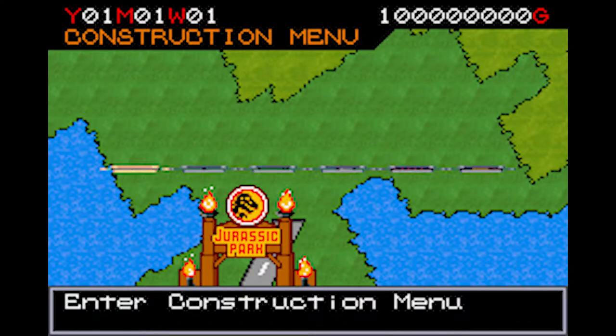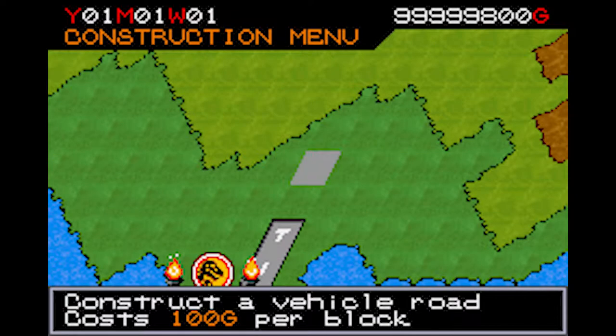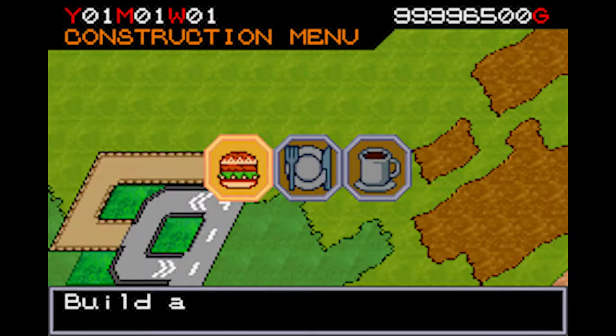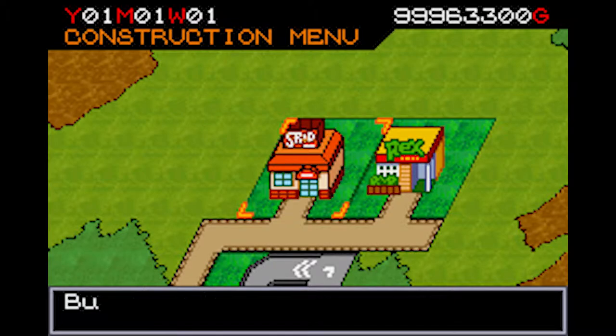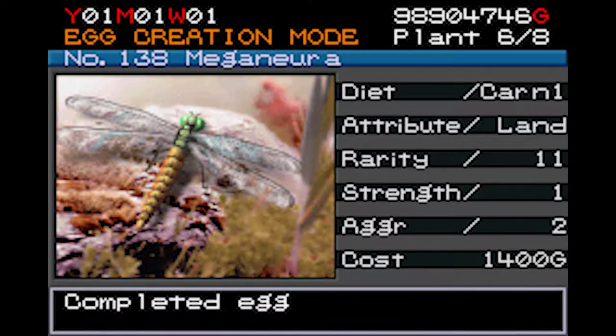So what about the meat of the game? Well, as you might expect, the goal of this game is to run your very own Jurassic Park — make money and prevent your dinosaurs from escaping. You build roads, paths, restaurants, decorations, gift shops, and of course enclosures. As for what goes inside of the enclosures, the game starts you off with the DNA of Compsognathus, Pteranodon, and Meganeura.